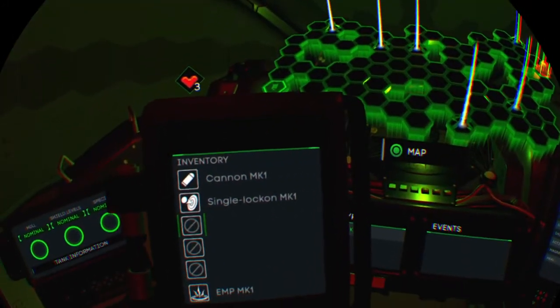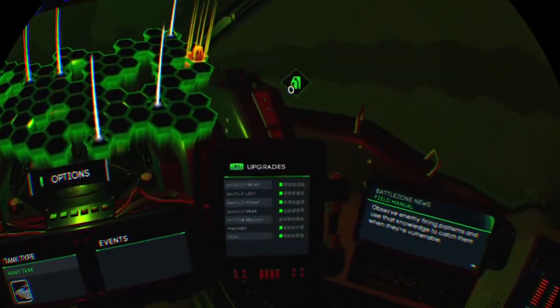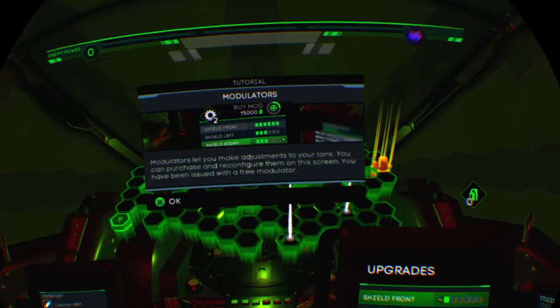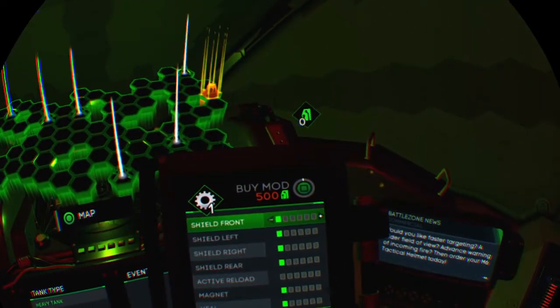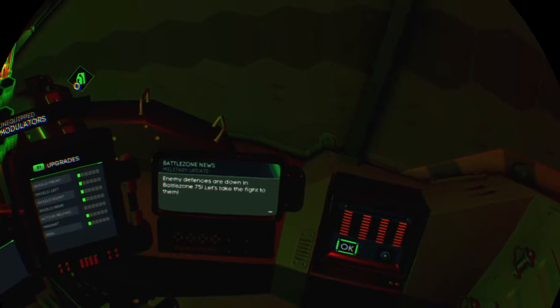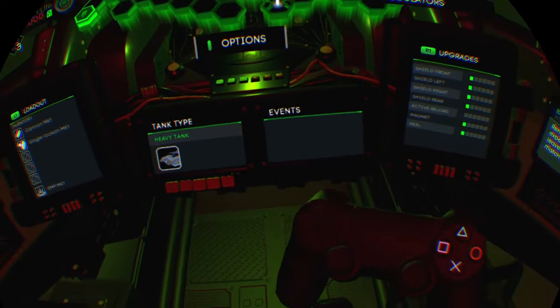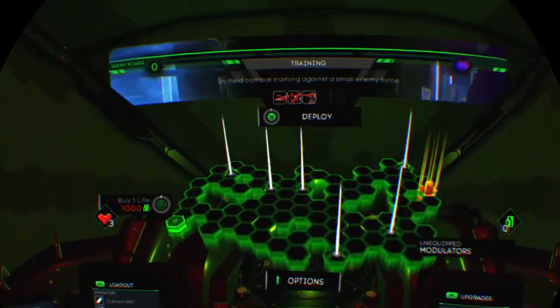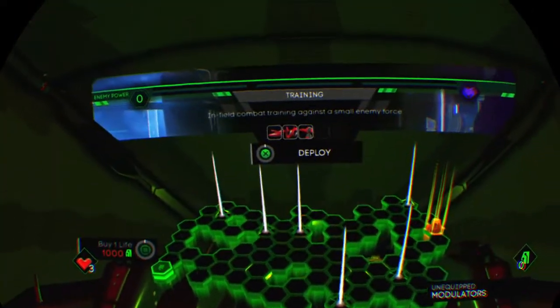That is fucking cool. This is absolutely bloody surreal. Got upgrades that I can buy. Got health on the left, map in the middle, and my mods on the right — I can get rid of the mods there. Got news on the right, got an OK button there — I don't know what that does. Damage checks — there's even a fire extinguisher! What the fuck, there's a bloody fire extinguisher! Even got pedals — feel surreal. I'd put my feet down but they're not in front of me. This is bloody cool. Let's deploy.